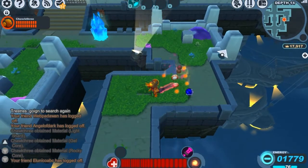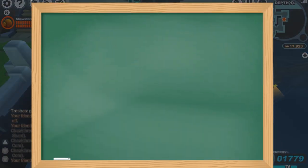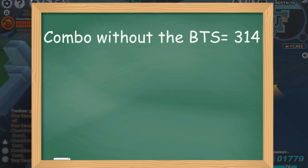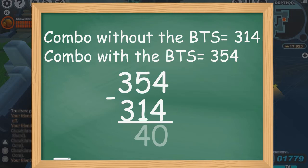Bringing up a chart, for our first combo without the Barbarous Thorn Shield we dealt 314 damage, and for our second combo with the shield we dealt 354. Subtracting those numbers, we ended up dealing 40 more damage with the shield, which isn't a game changer but it's still helpful.